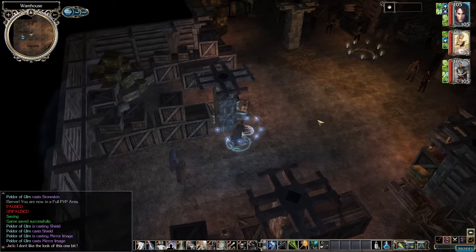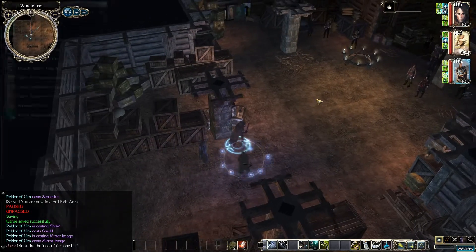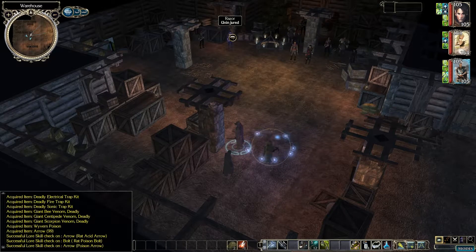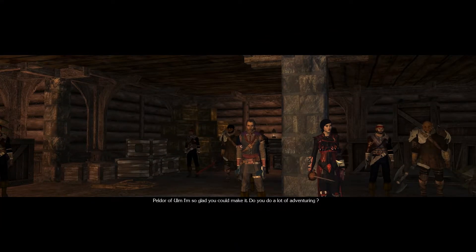What is in the crates? Ammunition, a bunch of traps, and some poison. Well hell, let's grab that stuff. Wow, there's a lot of them in here. We had an autosave too — good timing.